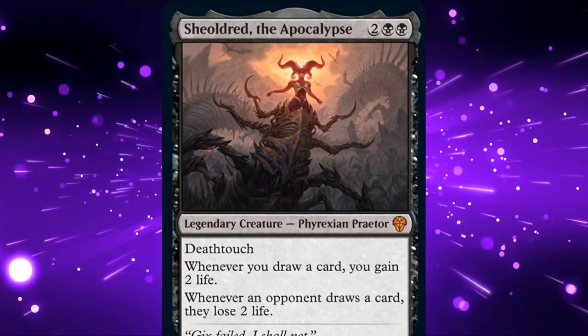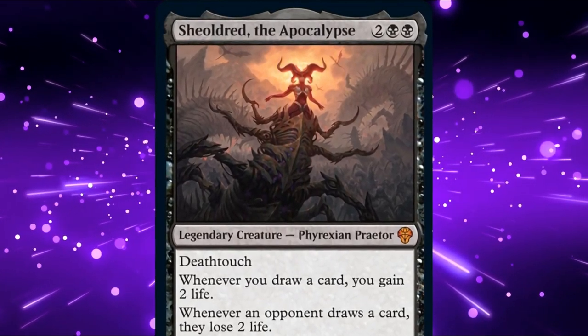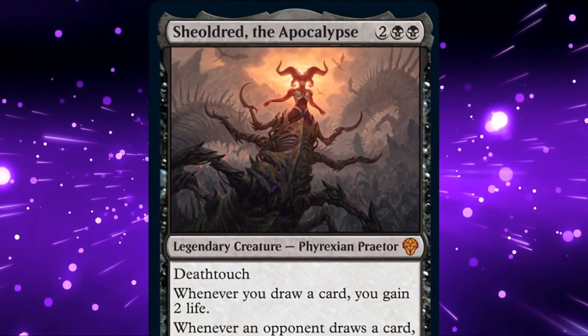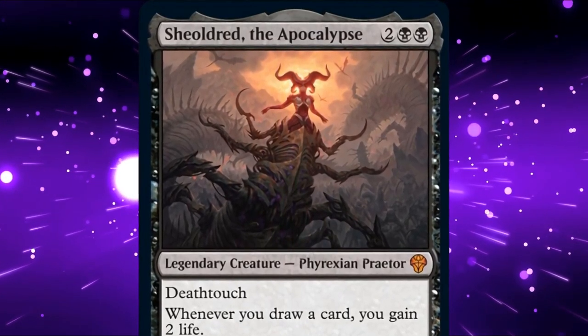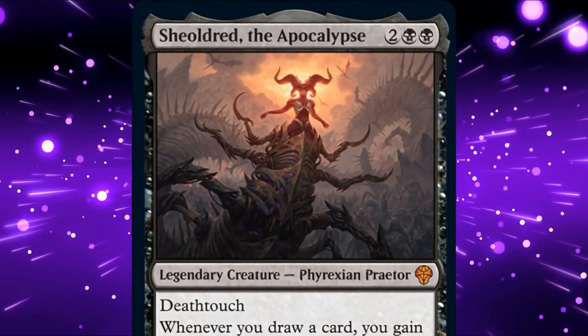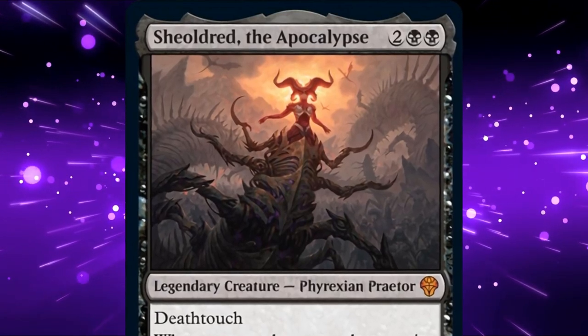Shieldred the Apocalypse is a 4-mana 4/5 legendary Phyrexian Praetor with Deathtouch. Like all Praetors, she has a benefit for us and a penalty for our opponents. Whenever we draw a card, we gain 2 life. Whenever our opponents draw a card, they lose 2 life. Pretty straightforward. She doesn't stop our opponents from playing Magic — she just punishes them for doing so.